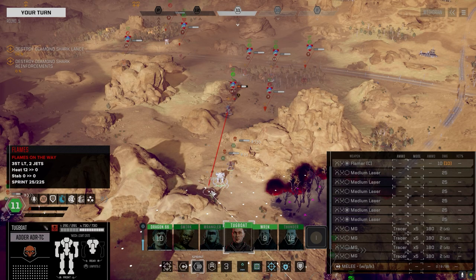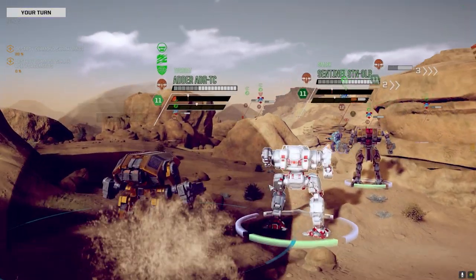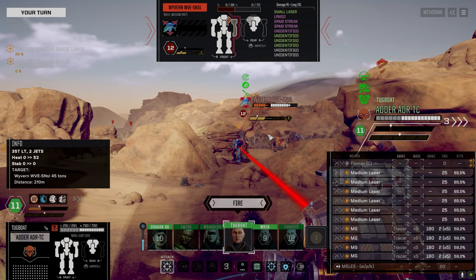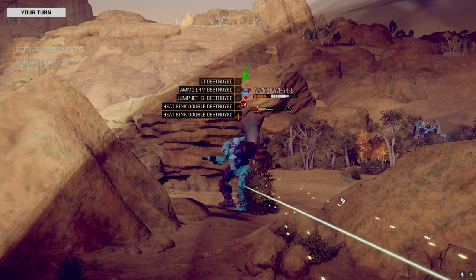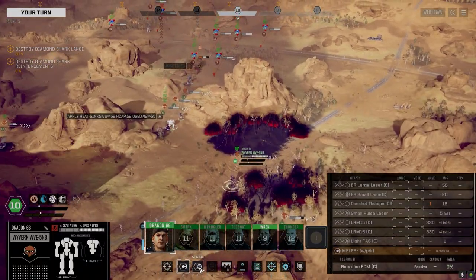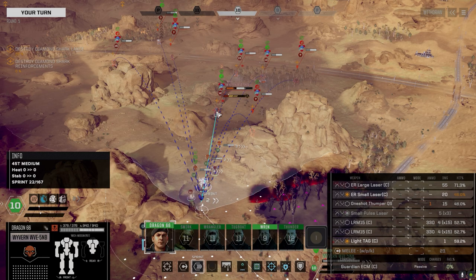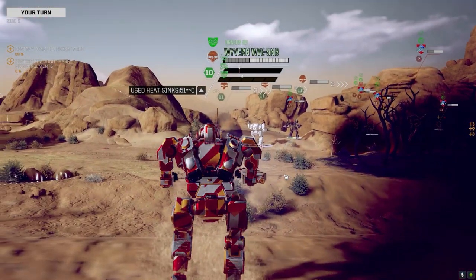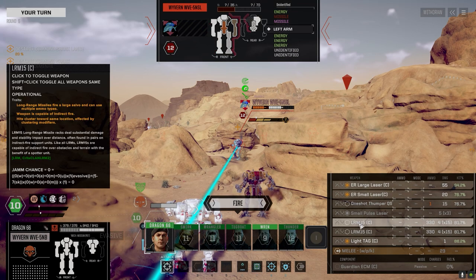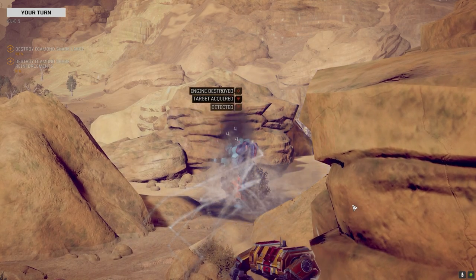Nicely done — that'll help out next turn. It's a frontal shot but we're taking it — let's get up here and hammer him, in case he's not running XL. Or if he is a Clan XL. This guy's got to die. This is not the best place to be, but we don't have another choice — not if we're going to get the kill. Really, really — do not shoot your guy in the back. Let's go — eight to six now.